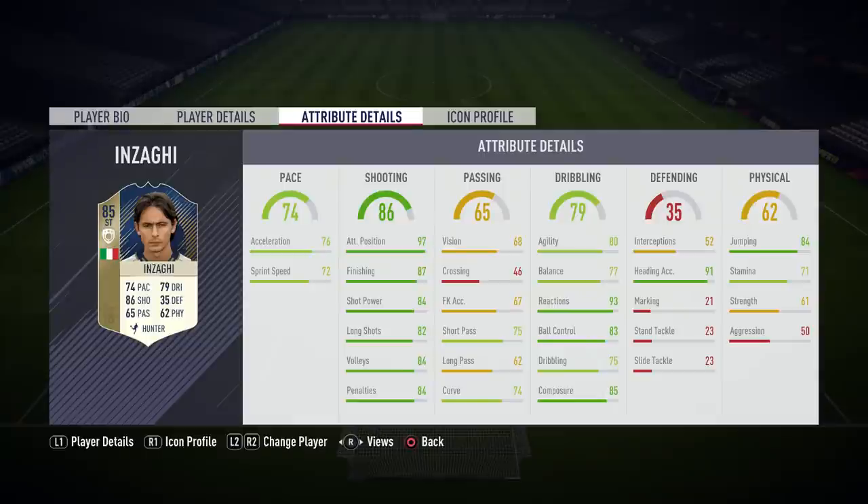On to the attributes. He is kind of average when you look at the attributes for an icon. His pace is 74 — 76 acceleration, 70 sprint speed. Shooting is 86, and the big thing there is 97 attacking positioning. You will see that in some of the goals — it's very, very apparent. He's absolutely really good at being in the right position. Finishing 87, 84 shot power, 82 long shots, 84 volleys, 84 penalties.